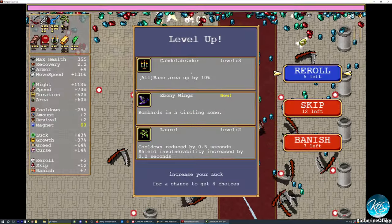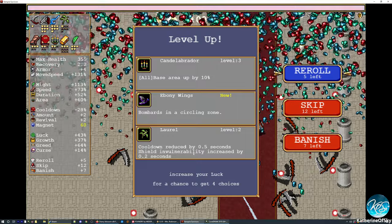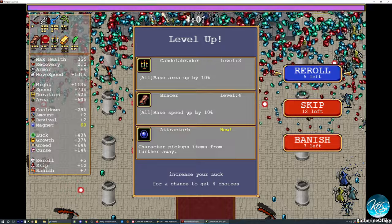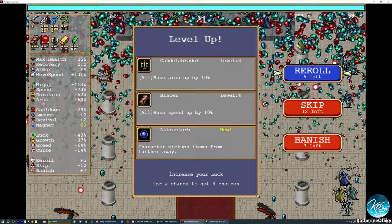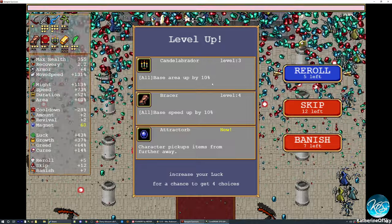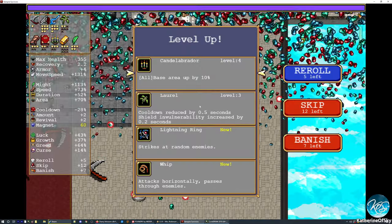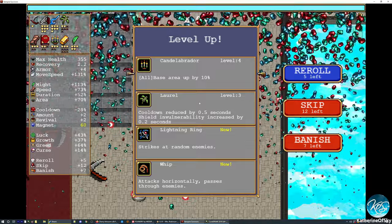Cross, cross — spin it, sure. Laurel is now what we want. Then what else? Skull — skull, of course we want the skull. Base area up, that is also super nice. Laurel.